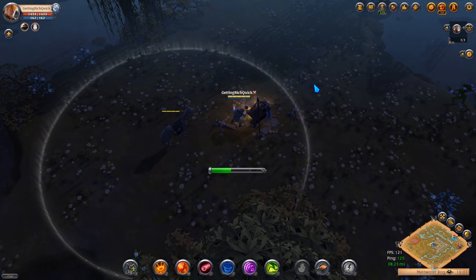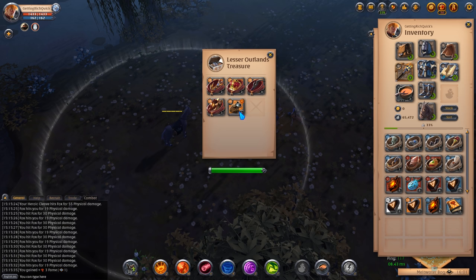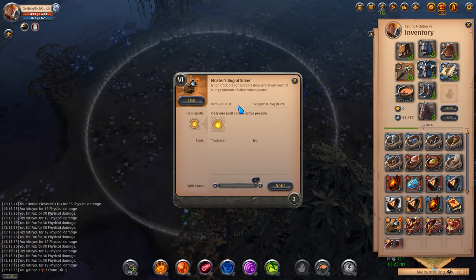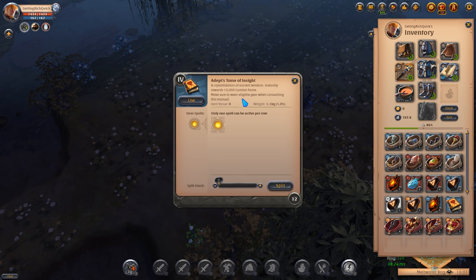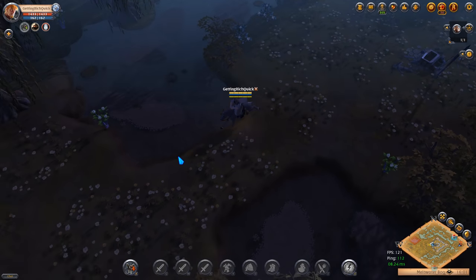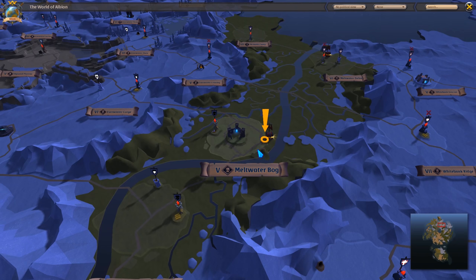If anybody else comes up and does damage to you it cancels the channel. Inside we found a lot of T6 treasures - toma insights at 35,000 silver each at the moment - and also two bags of silver which came to 100k in total. Right now I have a lot of money on me for a brand new player and I do not want to die, so we're going to head back to the city, hopefully make it back alive, then sell our items on the marketplace and see how much we've obtained.